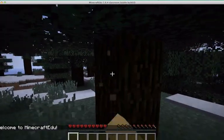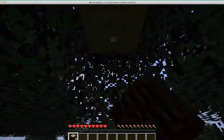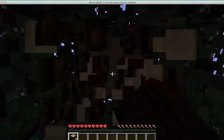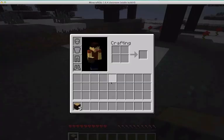you're going to want to find a tree and start holding down your left mouse button on the tree so that you can collect wood. That wood is either going to fall on you or you're going to run into it and it's going to join or become part of your inventory.